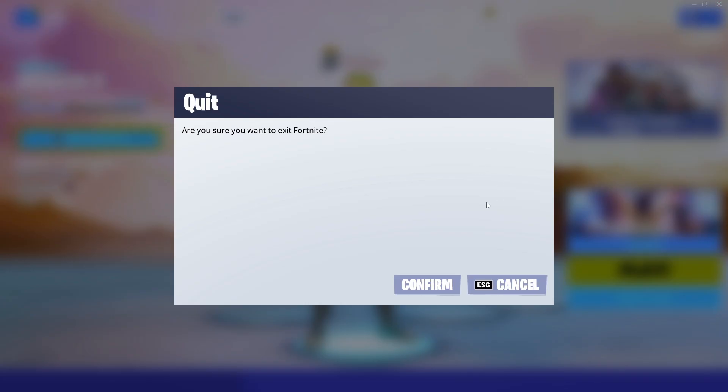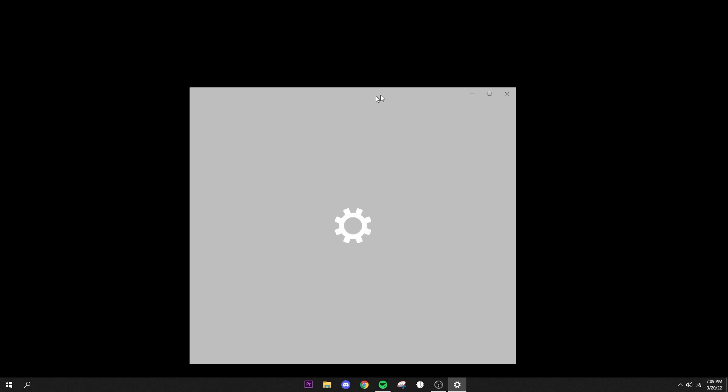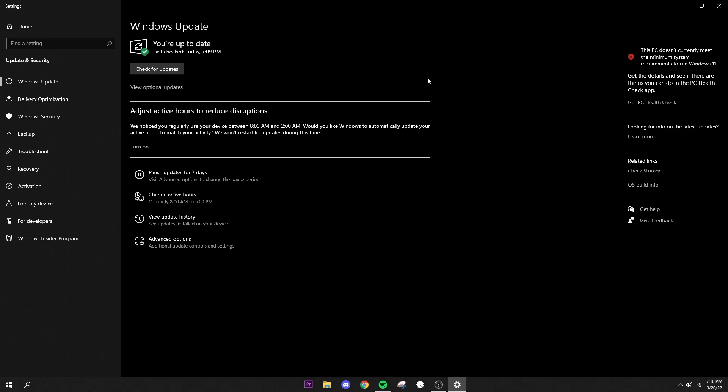Now for PC optimization tips. First, check for Windows updates — I have one installing right now. Check for updates regularly, like weekly, to make sure your PC is up to date, fixing bugs, and running faster.